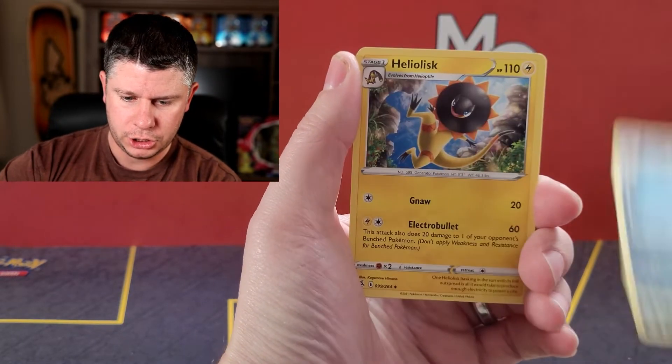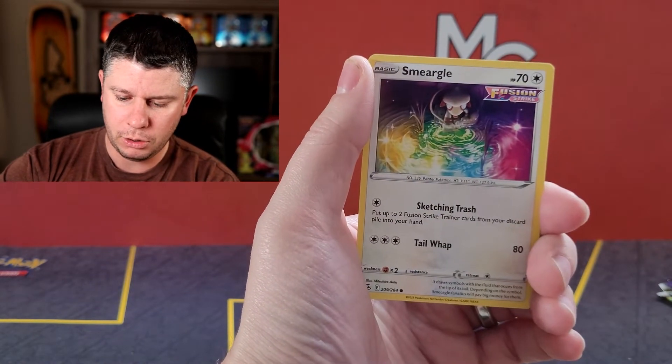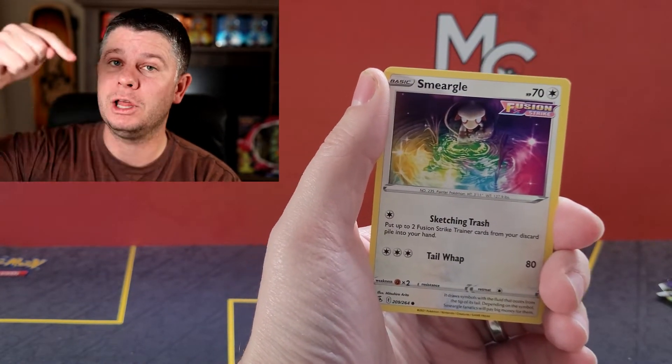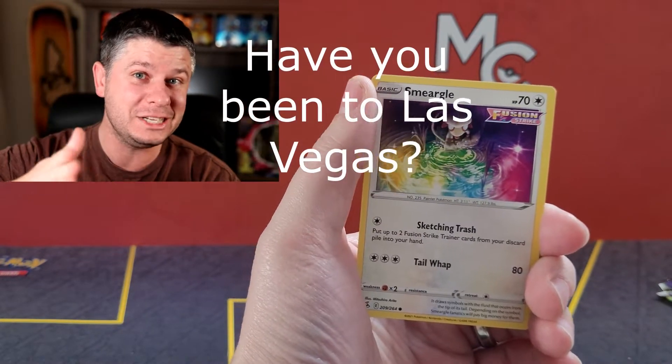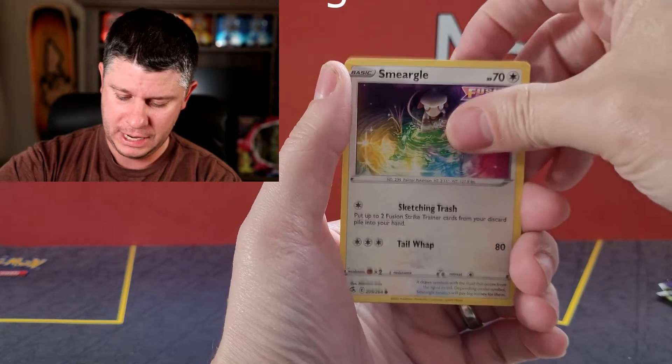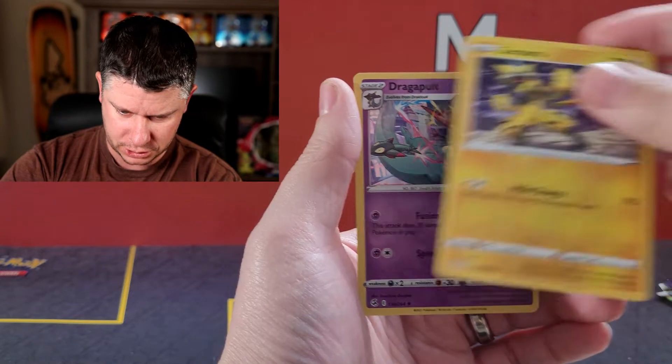Here we go. Quick Ball. Heliosk. Indeedy. Growlith. Phalanx. Morpeko. And I'd love to know — leave a comment down below: have you ever been to Las Vegas? What was the coolest thing you did there? Now I'm going to tell you. Dragapult, holographic. That's good — I might need that card, actually.